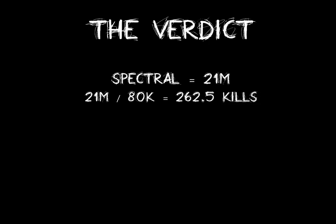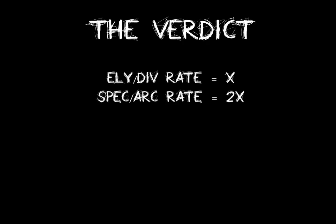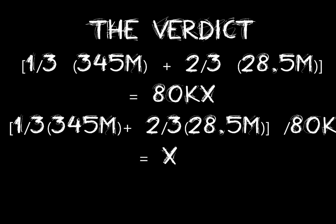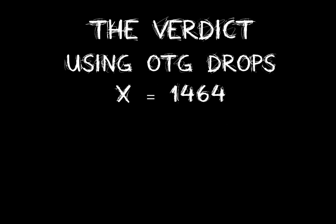This is where the critical numbers come in — how often must you get a sigil to make this worth it? If we assume every sigil you get is a Spectral, you will need one every 262.5 kills, which is far too common for a Spectral drop. Luckily, not all sigils are Spectrals, and the other three are worth considerably more. If we weight them roughly — saying Elysian and Divine are twice as rare as the other two, and take the averages — we eventually find that we'd need a drop rate of 1 in 1,658 for any sigil.